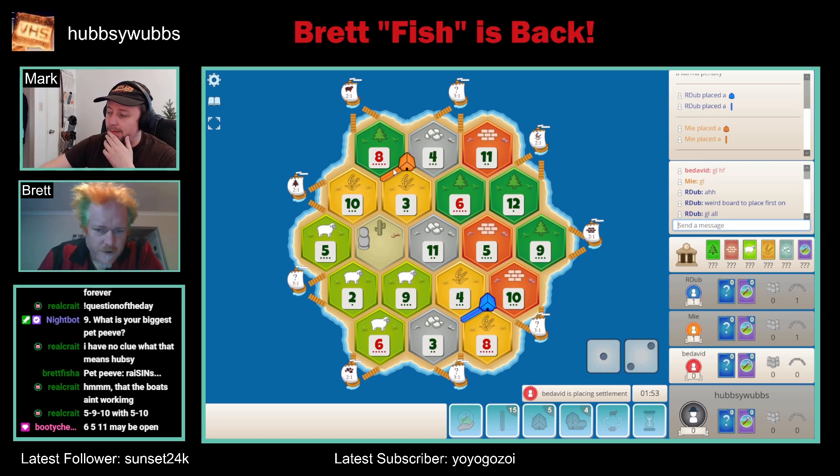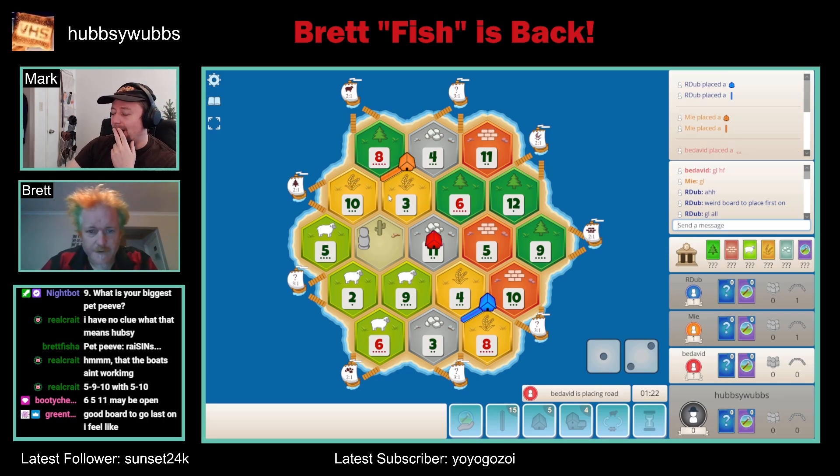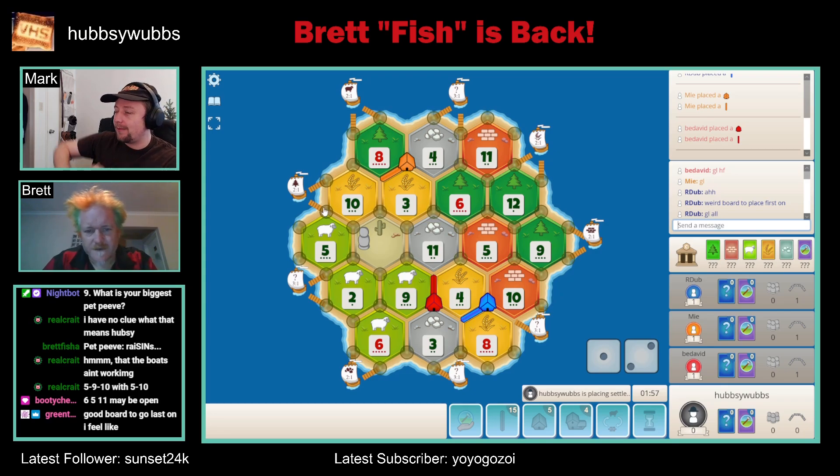People are going to struggle with sheep because it's all on one side. Finding an alternative way to get sheep — that 5-10 with the 4-6-11, if that's on offer, is not the worst thing. The 5-10-4-6-11 gives you guaranteed numbers and you've got all five resources plus sheep, which nobody else is going to have. The sheep harbor is up by orange. The 5-10-6-11 — if you go 5-9-10 or 5-10 — there you've got that double numbers thing.